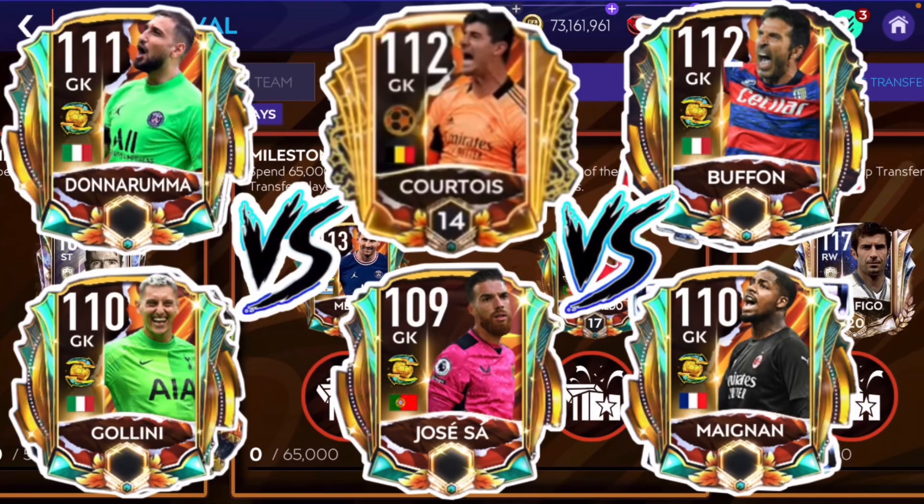So the best one out of these six in my opinion is Courtois — he was just the best, making the most saves and his positioning was the best. Then Golini, then Donnarumma, then Buffon, and then Jose Sa. That's gonna be my ranking for these six goalkeepers. Let me know down in the comment section who you think is best and rank them as well.